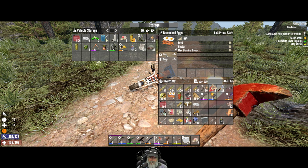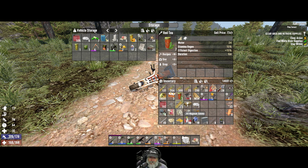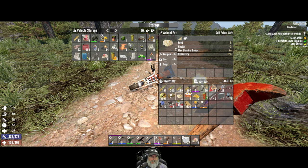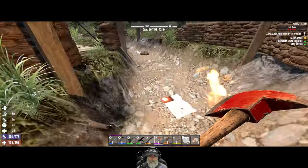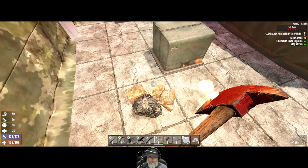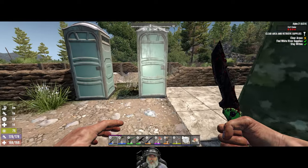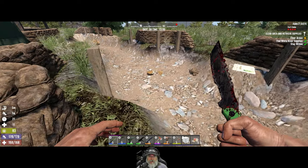Our character's hungry so let's eat a couple bacon and eggs. Are there any bad guys in the porta-potties? Nope. Nobody else in this ditch we need to kill.